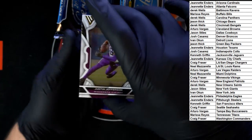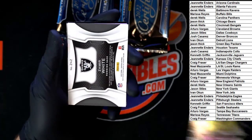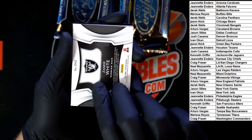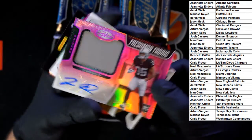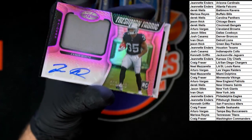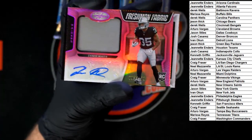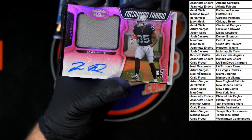Starting out, Justin Jefferson for the Vikings. Right off the bat, Zamir White for the Raiders — Freshman Fabric, 249. Zamir White going to Taro V. And behind that, a Gold Team card — Matt Ryan going to the Colts.